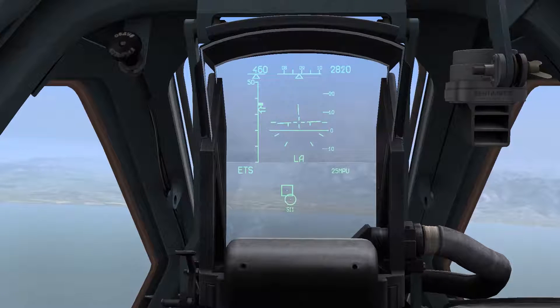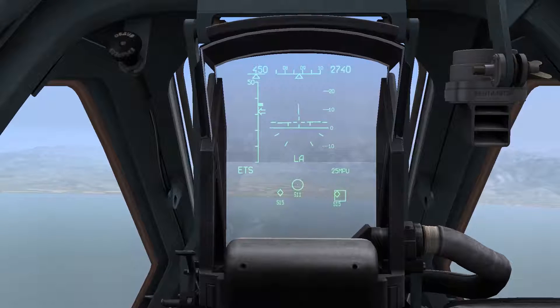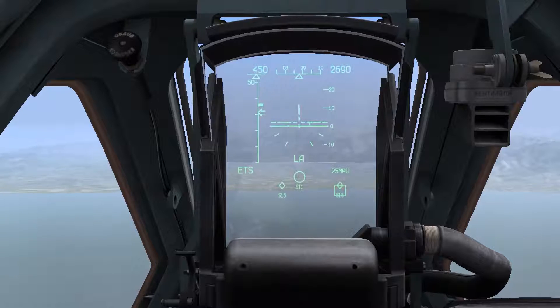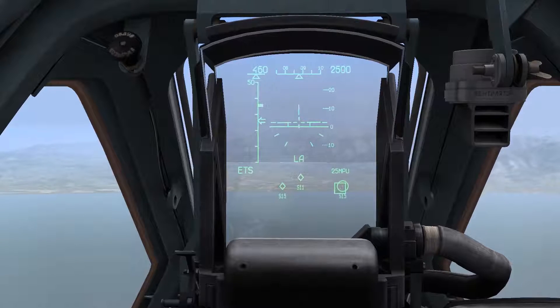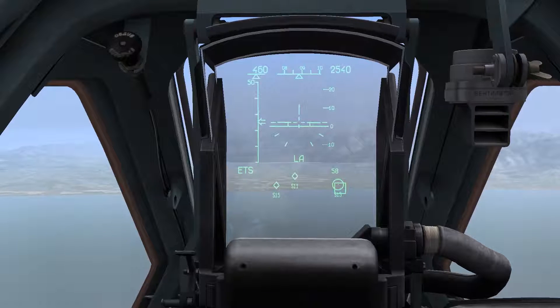To land a shot on the S11, I'll have to take out the two SA-15s first. There's the first one, there's the second one. Slewing over onto one of them, locking it up and firing, I can instantly lock up the second one and fire it as well, as they're all firing forget missiles. Once they're out of the way, I can return to engaging my primary target, being the SA-11.